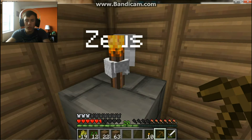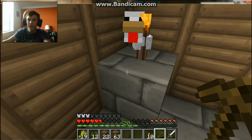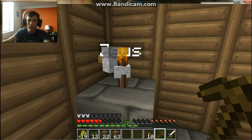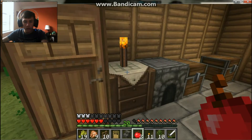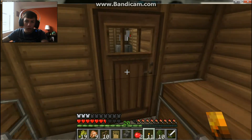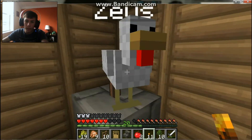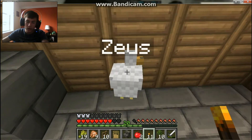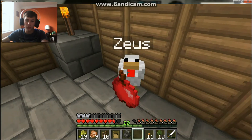Zeus, look what he just did. Zeus, we told you — you could be anything, but not a torch. Please rethink about this. Okay, so I just got home from making the building, and Zeus has matured. Zeus, get that torch out of your butt. He matured on his own — natural causes — meaning I'm gonna give him his dinner soon.